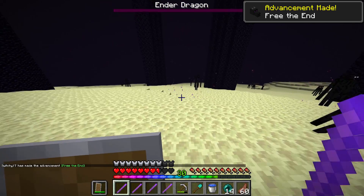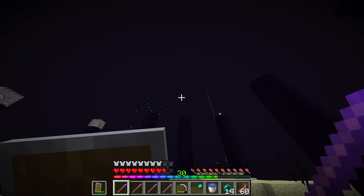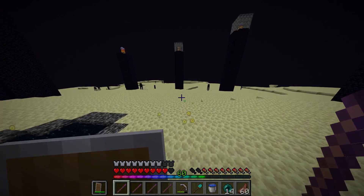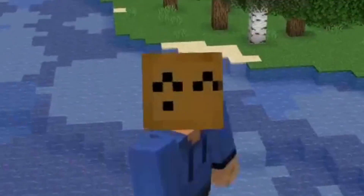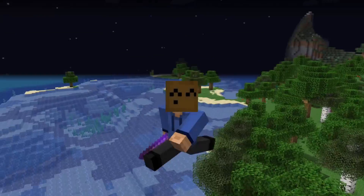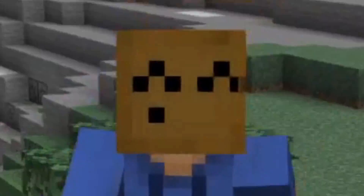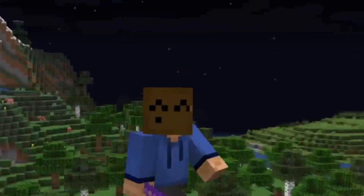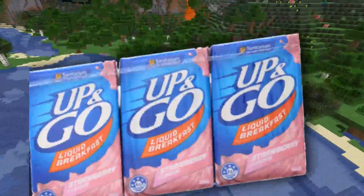Did you see that? One hit! Yes, that is right — I used a stick to kill the dragon! That was probably the most intense dragon fight I've ever been a part of — incredible! And there you have it, that's how I killed the ender dragon with a tiny little stick. If you enjoyed today's video and want to see more of my content, remember to subscribe and maybe leave a like. If you want to try out these sticks, I'll leave the command in the description. Thank you all so much for watching — subscribe to win a three-pack of strawberry Up & Gos and I'll see you in the next one!